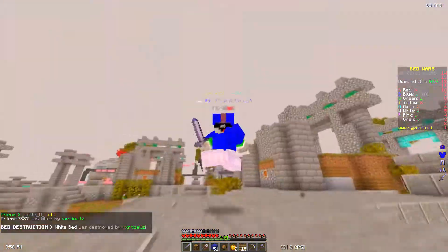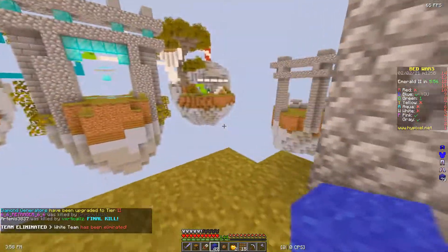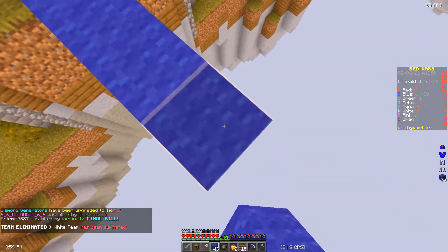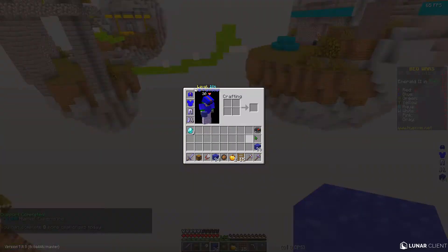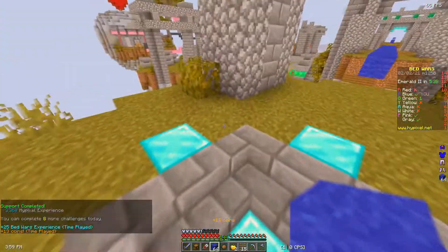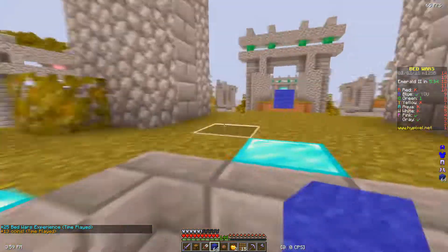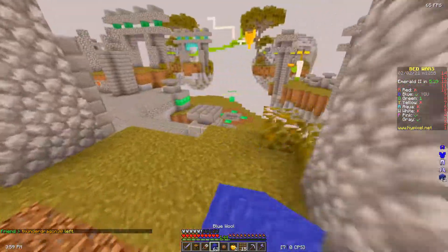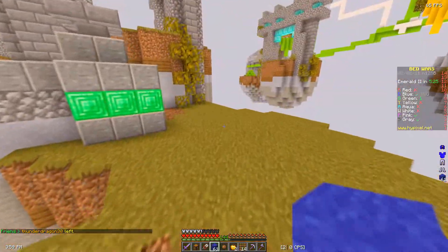Has green even been mid? Green is at the white base so I need to head over there. There's green — I don't even think they have diamond upgrades, so unless they're a god I can probably kill them. I can see you. We're just going to play it safe and grab the emeralds because I don't feel like dealing with someone like that right now.